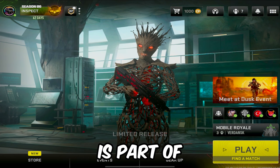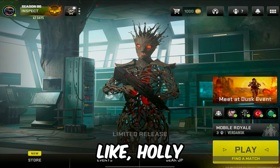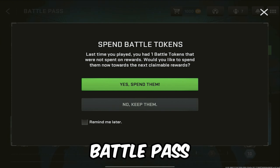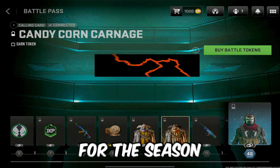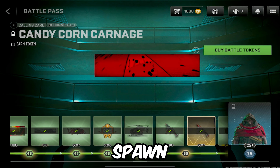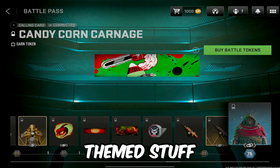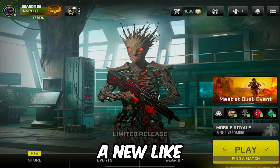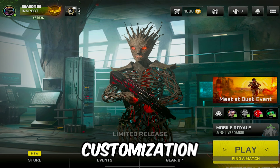Welcome back to another Warzone Mobile video. There's a whole bunch of great things — this skin right here is part of the new battle pass. There's so much great stuff. So far there is a new battle pass inside this new update for Season 6, with a whole bunch of collabs — things like Spawn and a whole bunch of Halloween themed stuff.